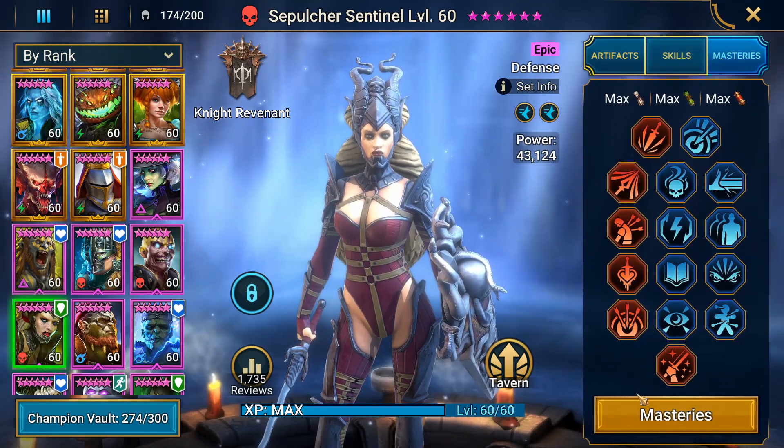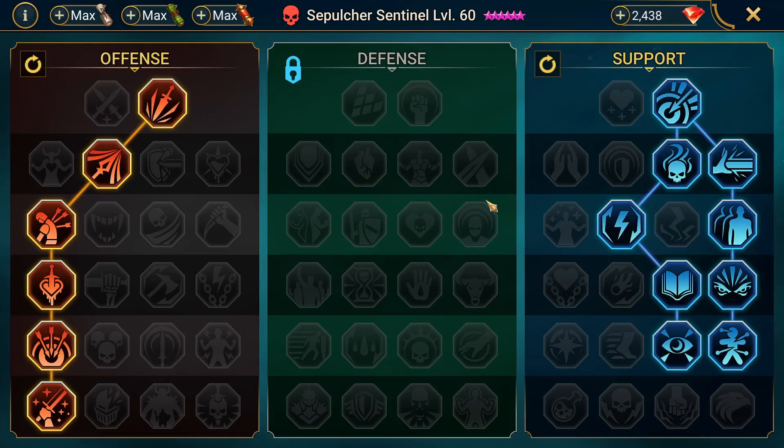I'm going to start with the masteries I've chosen. Since she is a clan boss build, we are going straight down into War Master as per usual. But in support, you actually have a couple of options. Keep in mind this is for a speed setup, not a counterattack setup, so I do have turn meter boosting masteries here — you do not want those if you are doing a speed-tuned setup.